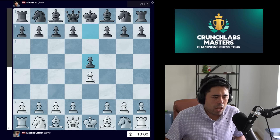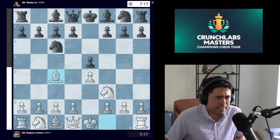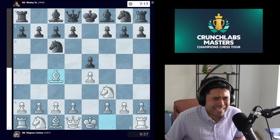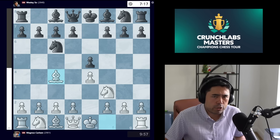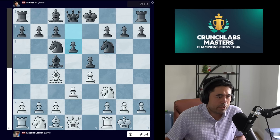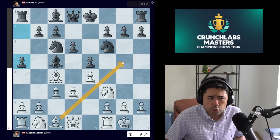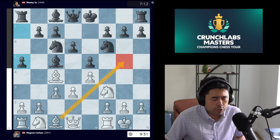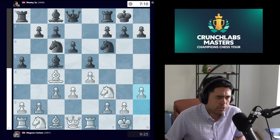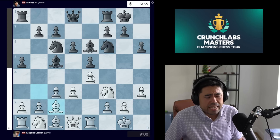Magnus with the white pieces plays e4. We get e5 — Wesley bidding around 7 minutes 17 seconds, which is why he had the black pieces. Knight f3, knight c6, and now Magnus plays the classic Italian or the Giuoco Piano. We have bishop c5, castles, knight f6, d3, d6, c3, and now a5 is played to stop white from expanding with b4. Magnus chooses not to go for the bishop g5 lines, so we get rook e1, castles, h3, then h6, bishop b3, bishop e6.